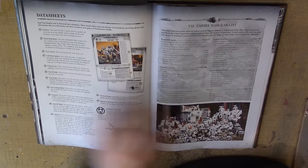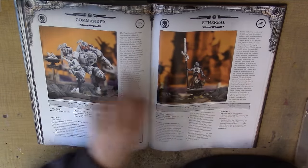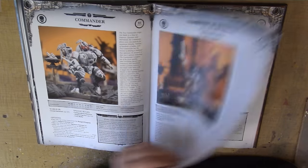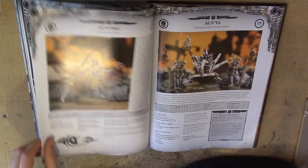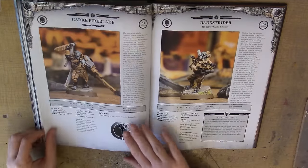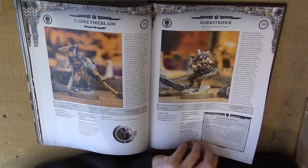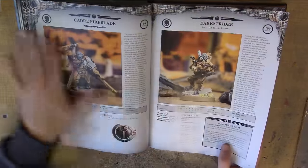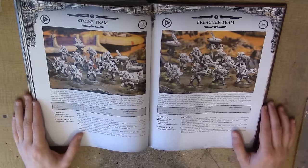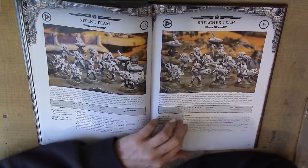Now we've got the pages for wargear and datasheets. We'll go through individual units — I'm not going to go through the rules in detail. We'll just note Commander and Ethereal, Commander Farsight and Shadow Sun, and other named characters. There's the Fireblade and Darkstrider. Those are all your HQ units. As I'm not a Tau player, I'm not going to go into too much detail, because I don't really know which options are good or bad.